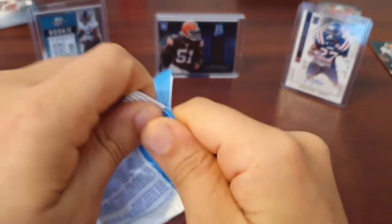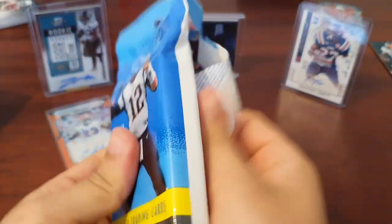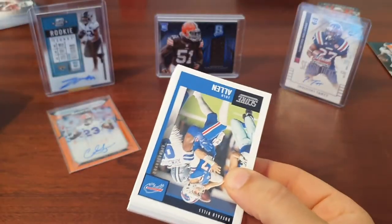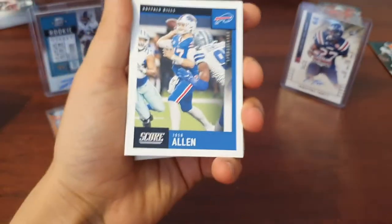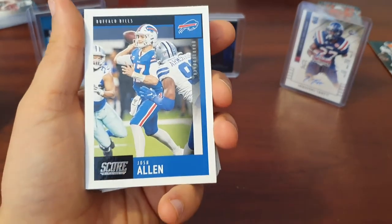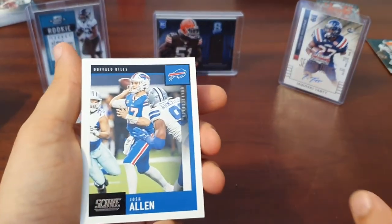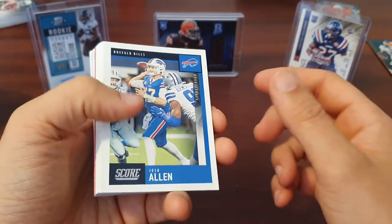We'll open both of these Score fat packs. We don't expect much out of Score. There was a part of me thinking those Tom Brady autographs are probably worth looking out for, until I saw that they're numbered to one and there's only 20 of them, so I think that went for a fortune. Photography looks fantastic; you get a lot of base cards. You're looking for the red parallels. We'll just skip through the base fairly quickly.